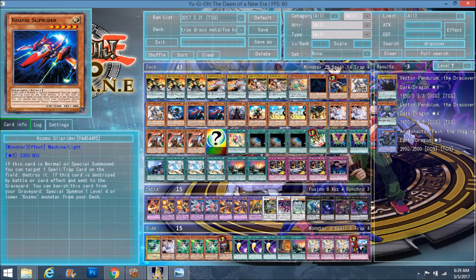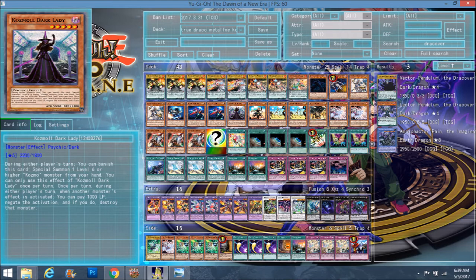Double Slip Rider: when he's normal or Special Summoned, you can pop a Spell or Trap card on the field — nice because a lot of your Spell and Trap cards work when popped, or you can just get rid of your opponent's back row. Since he gives you the option of which card to destroy, that makes him even better. If he's destroyed by battle or card effects, you Special Summon a level 4 or lower Kozmo from your deck. Dark Lady — I love Dark Lady's effect. Once per turn, when another monster's effect is activated, you pay 1000 LP and negate the activation; if you do, destroy that monster. She functions like a built-in Solemn Strike. She's searchable because you have Cosmo Town, Farm Girl, Dark Destroyer, and Dark Eclipser. She's easy to access and has a great effect.